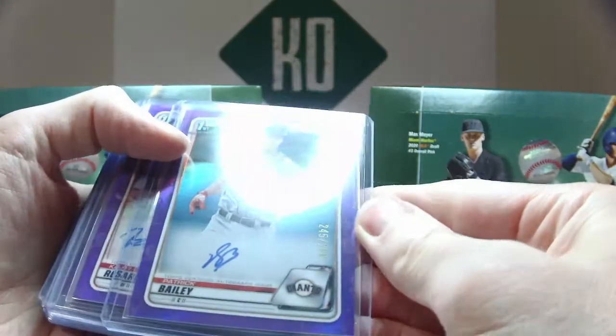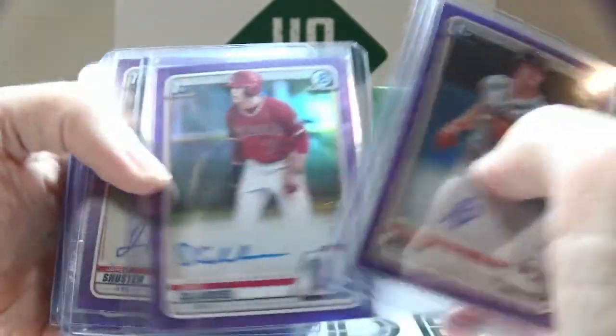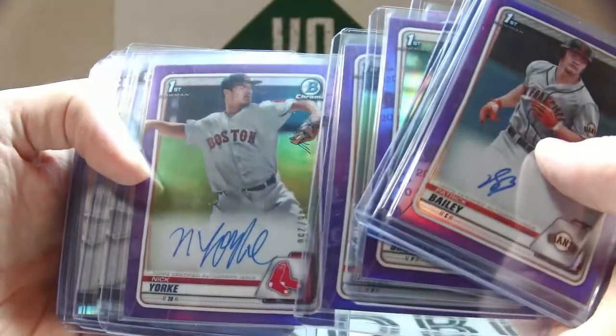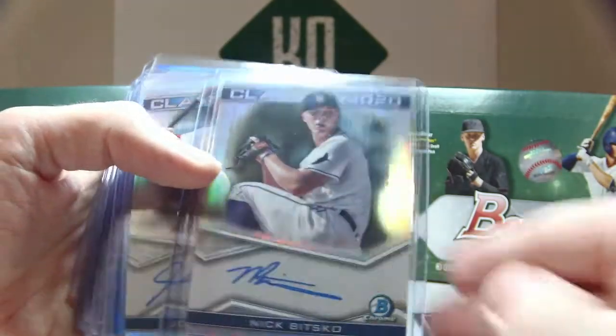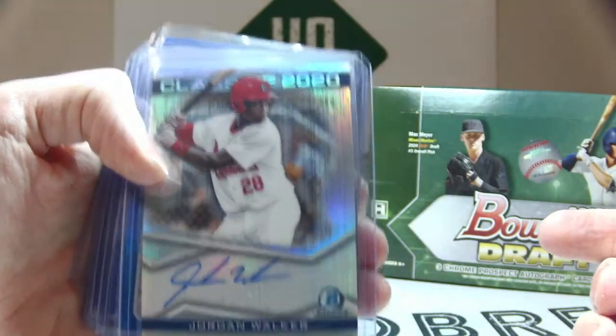Purple autos out of 250: Patrick Bailey, Kalai Rosario, David Calabrese, Jared Schuster, Jackson Miller, Alex Santos, and Nick York. And these are some insert parallel autos — out of 250 we have Nick Bitsko, Class of 2020, and Jordan Walker, Class of 2020.